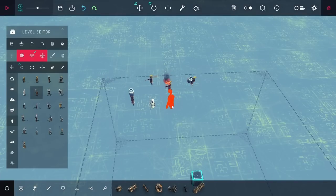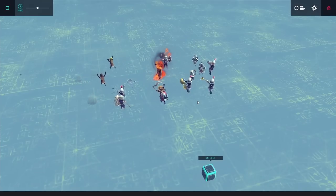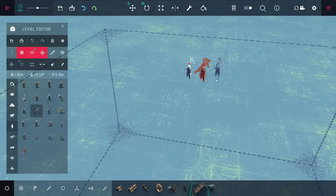Loading up into the level editor here, you can see the first thing I'm doing is putting down a bunch of enemies. This is so I can see how they behave and pick out one that would work best. But after I put them all down here, they just started attacking each other, and I really wasn't expecting that.